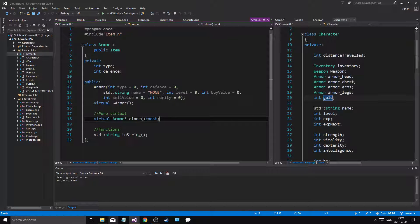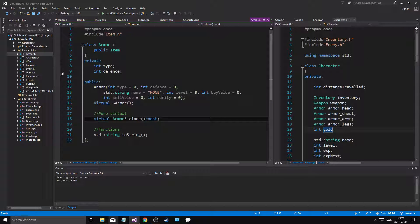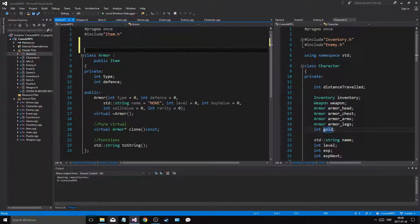Let's do the same thing for armor — just go into the armor class. The type is head, armor, chest, arms, legs — so it's gonna be dependent on that. Let's go into armor.h. We'll make something called an enumeration — armor_type. Let's say head equals zero, chest equals one, then automatically arms and legs. That's all we need — that's our enumeration, enum armor_type.